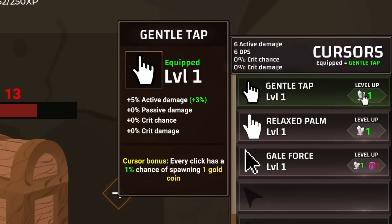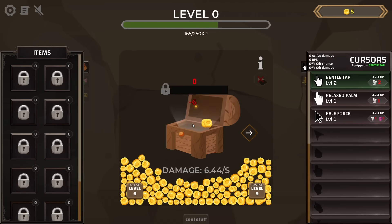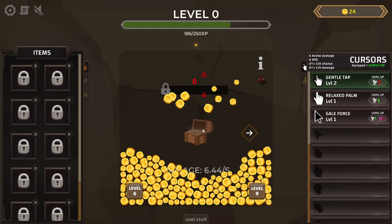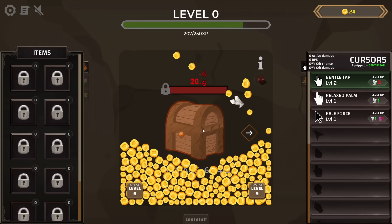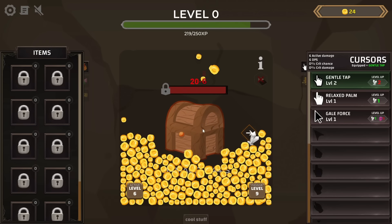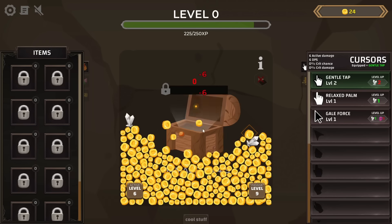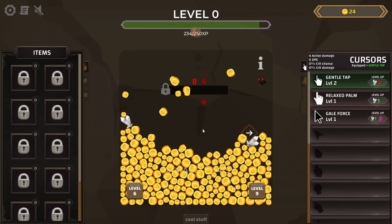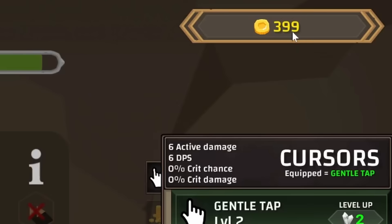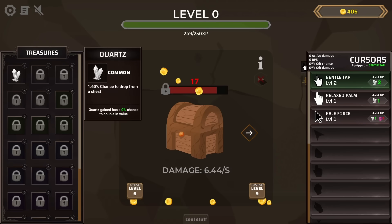Let's upgrade the cursor we have on right now so it gets better active damage. There's another quartz in there already — we're having some good chances today. There are so many coins filling up the bottom. There's a limit to how many there will be before they start automatically collecting themselves, but I kind of want to see where it is. There's already two more quartz on screen. They all collected themselves — 400 coins now and three quartz.